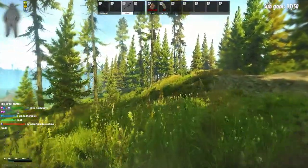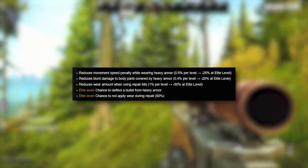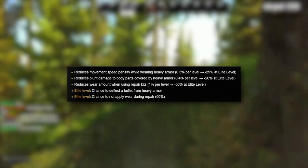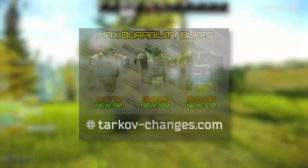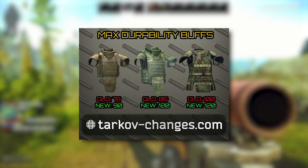But if you do manage to max heavy vest, the rewards are insane. The Elite perks are a 20% reduction of blunt damage through heavy armor, 25% less movement speed penalties, the same repair buffs as the light vest perk, and the best part: a chance to deflect bullets off of your armor. This would ultimately result in a legitimate walking tank build where you would almost never die unless you were leg meta'd or shot with SMB or M61.